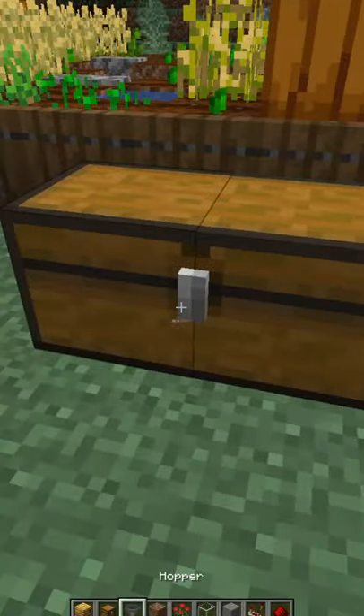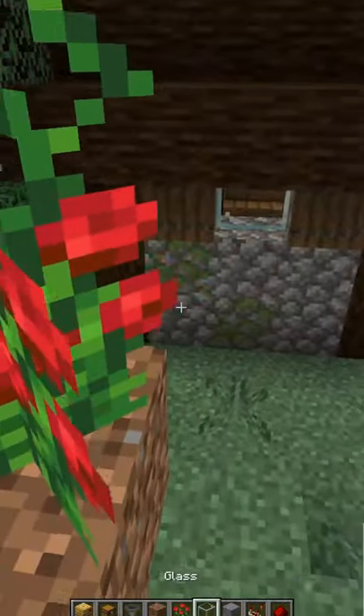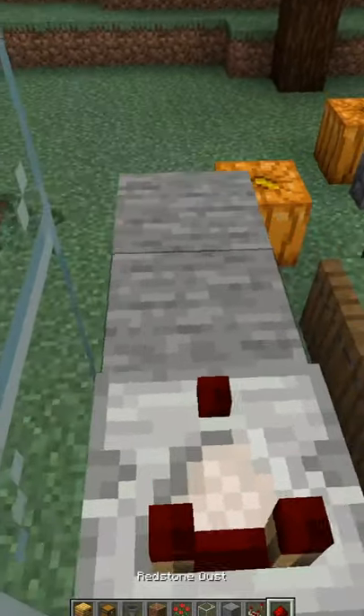You start by placing a double chest with a hopper on top. Place two dirt blocks on the front of this hopper, place a rose bush on the most protruding dirt block and encase the rose bush with glass blocks. Now place three blocks on the side of the hopper where you put the redstone comparator on the first one towards the other two blocks.